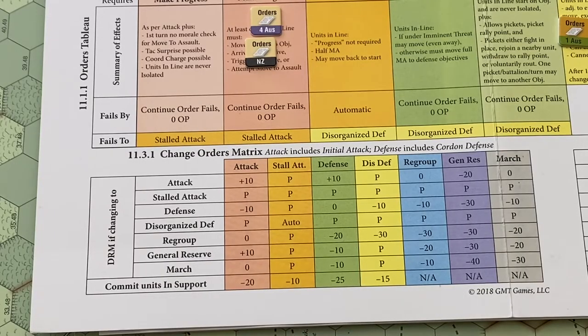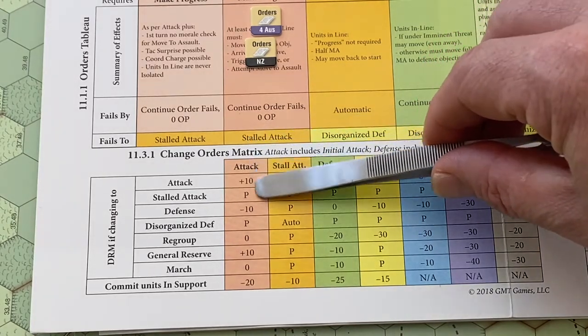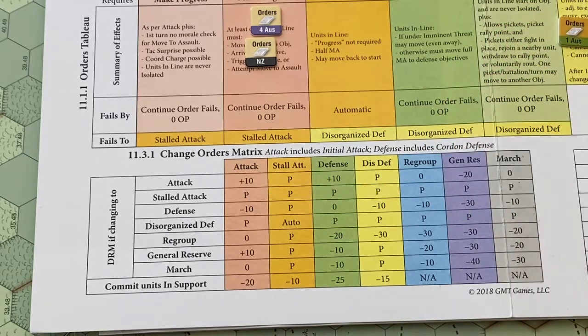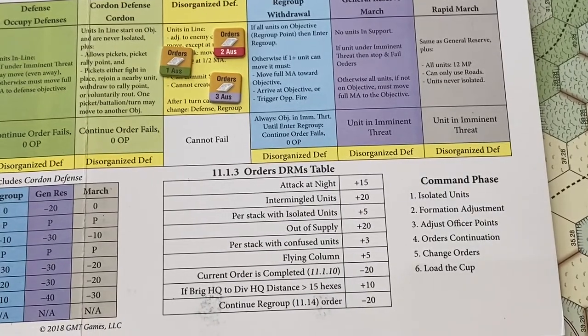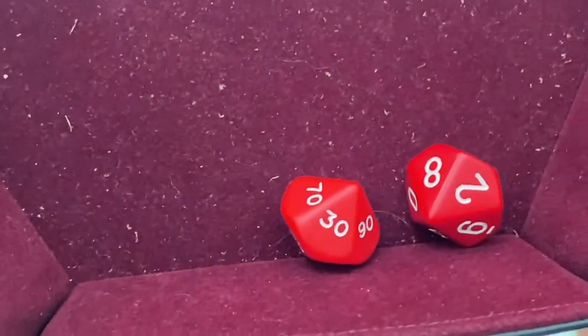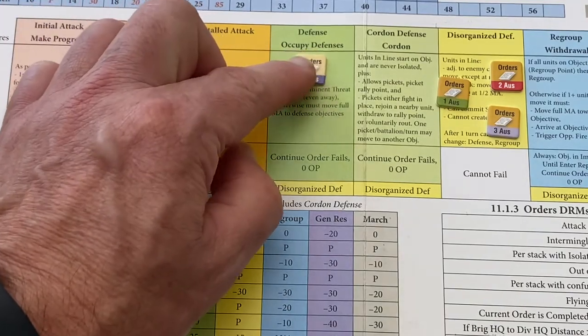Now let's look at the 4th Australian. They also have 13 officer points, so they need to roll a 52. They're currently on attack orders and trying to change to defence, so that's a minus 10. No situational modifiers apply — they're not intermingled. So they need to roll 52 with a minus 10, and we get 32. They also change, so we move the chit over to defence and update the map.